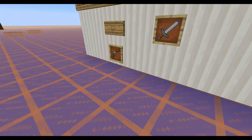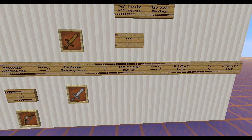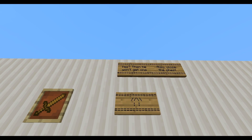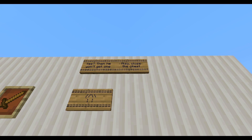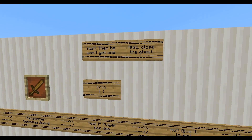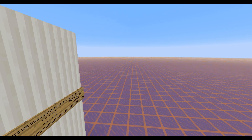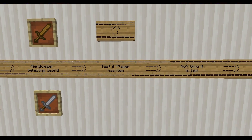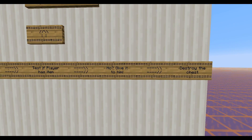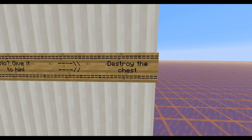Now that we know which item the player should get, we test if the player already has the item. If he does have it, he won't get one and the chest should be closed for him, so the next player can try and right-click, or he just spams the right mouse key to try and get another item as fast as possible before other players come and steal it. And if he does not have the item, we give it to him and destroy the chest.